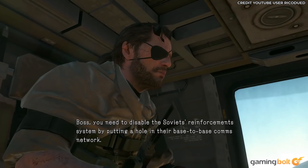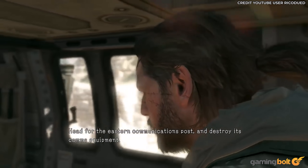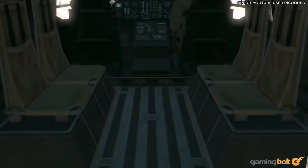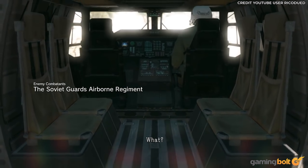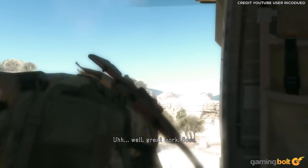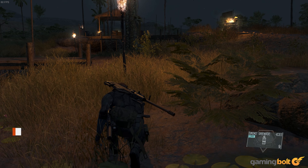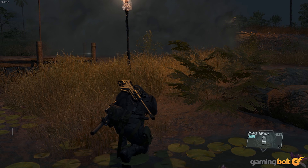Completing Episode 4 – C2W Beforehand: Players can actually complete the game's fourth mission, entitled Episode C2W, before even starting it. If players roam around the open world of Afghanistan and happen to stumble upon the enemy camp where the mission takes place, they can destroy its communication equipment to complete C2W's main objectives. Following that, when you accept the mission, Ocelot will reveal that all comms have already been destroyed, which then leads to mission completion almost immediately upon starting it.